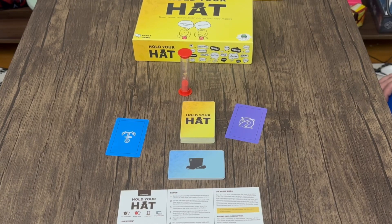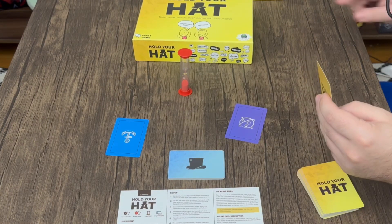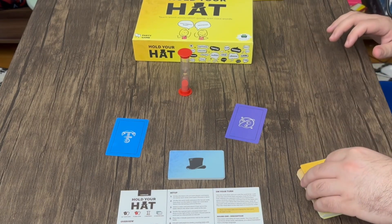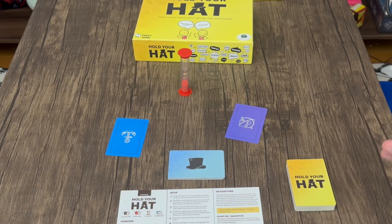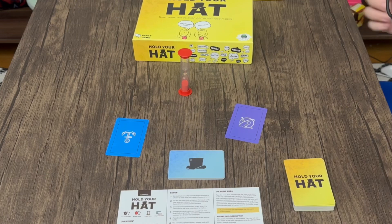A turn consists of one team member trying to get their teammate to guess the word. There are three different sets of rules based on which round you're in. In round one, you're allowed to do a description — you just can't use derivatives or shortened versions of the word, but you can say basically whatever you want.